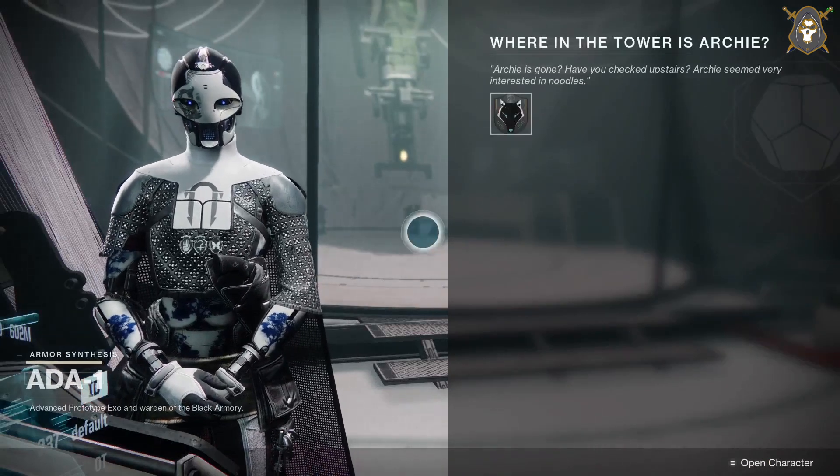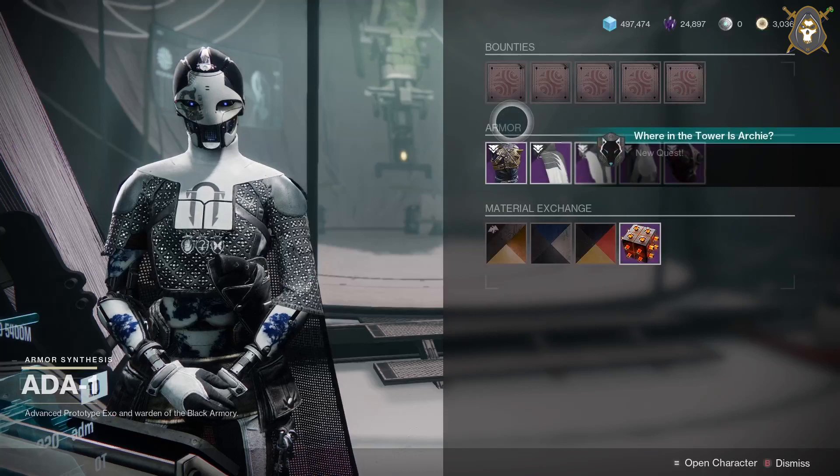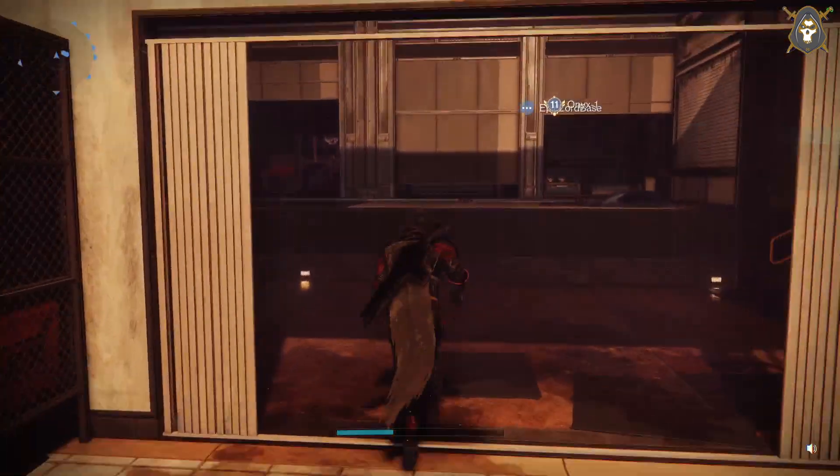Welcome back. I heard something about ramen, so you can basically go to the ramen shop where Cade was at. That picture of Cade is in the ramen shop over where Ikora is — that's where you want to go.